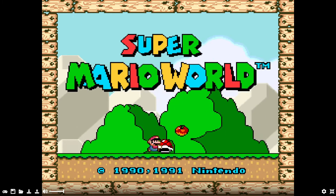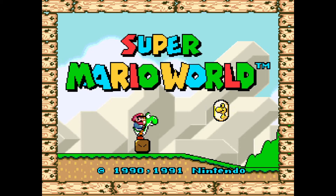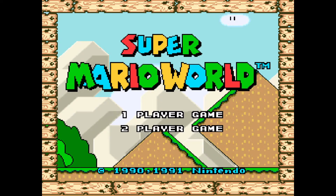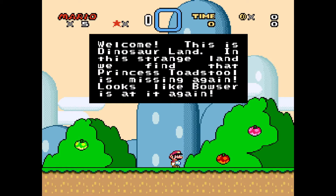Today we're playing Super Mario World from 1990 and 1991. We've got Mario A, B, or C - we're obviously going to choose Mario A, a first player game. I originally thought this was the first level but it's just the loading screen. Welcome, this is Dinosaur Land.